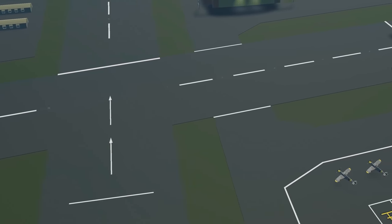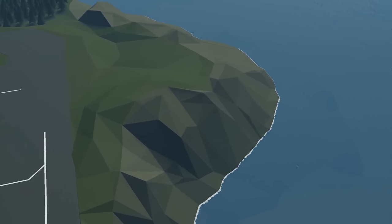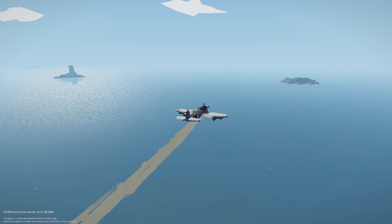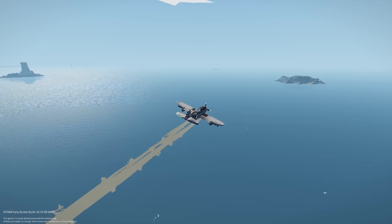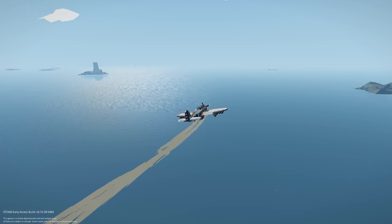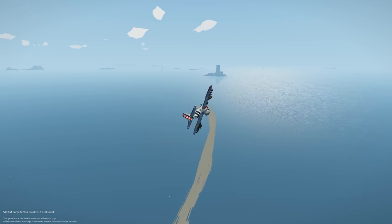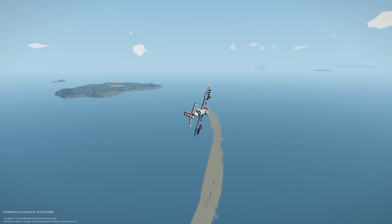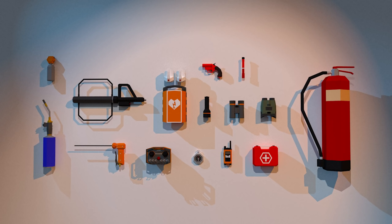Moving on to the next feature, we have the new spreadable fire, announced last week. This is going to bring fires to life in game. We always had spreadable fires with trees, but now it's actually coming to vehicles — so if something catches fire on your ship, it could spread to the entire ship very quickly. With that comes new handheld equipment from hoses to fire extinguishers, and you'll need to take this into account when building your creations.